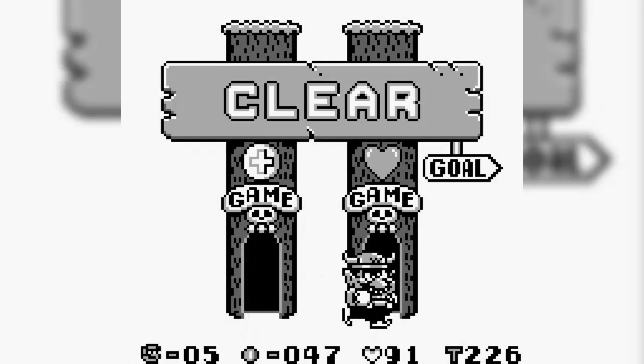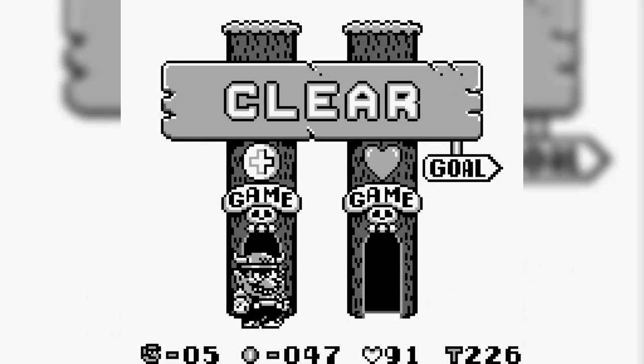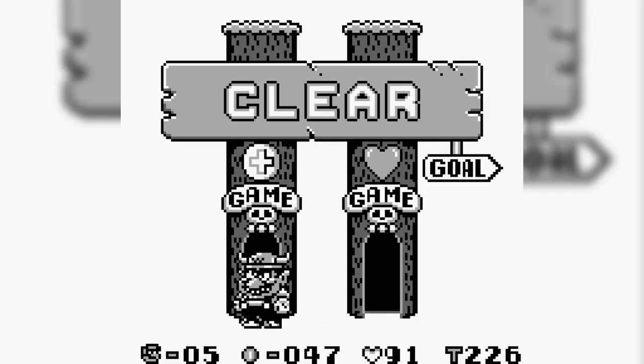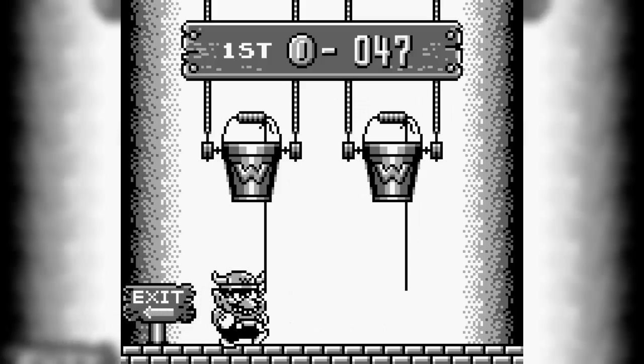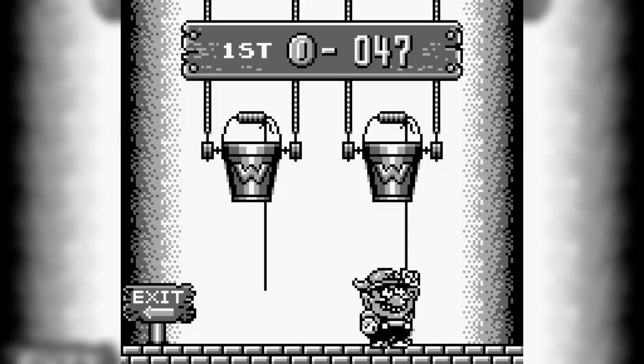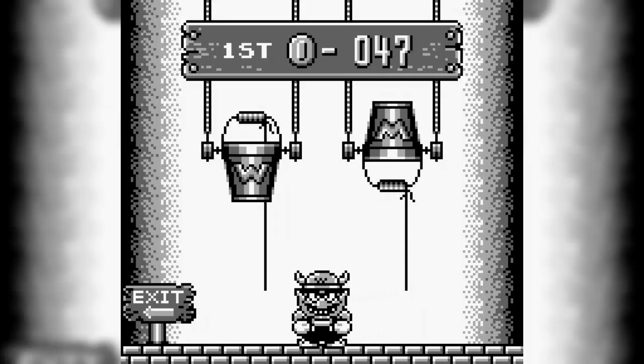If we throw the coin at the skull thing with the coin slot on top, it opens the end of the level. That's how we finish levels — we have to pay 10 coins to finish a level. After you finish a level, you get two mini-games: the coin game or the heart game. Let's go ahead and do the coin game. Oh, we got 10 tons — so it's going to cut our coins in half.